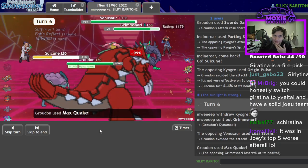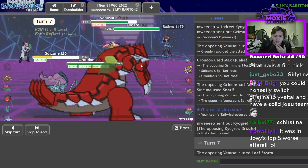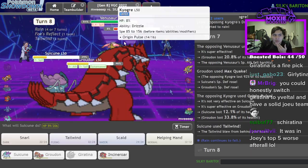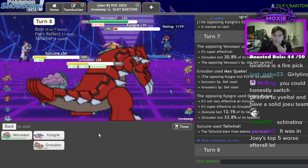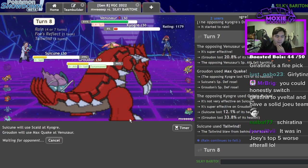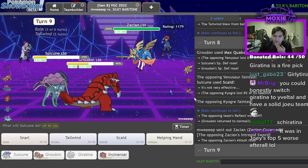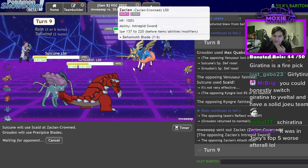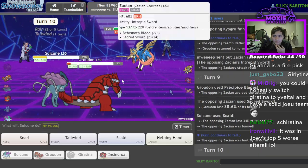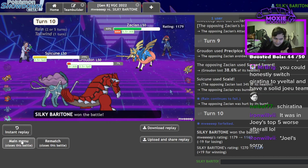Our opponent's actually going to be mad. There's Kyogre — I'm going to Tailwind up and go for a Quake. I live all of these hits. Now they just lose because Kyogre is within Scald range, and I can Quake the Venusaur. We have two turns of Tailwind so we win. I just Scald P-blades and that'll do it. Yeah — I get the Scald burn. P-blades again — all right, we're going to try to redeem this.